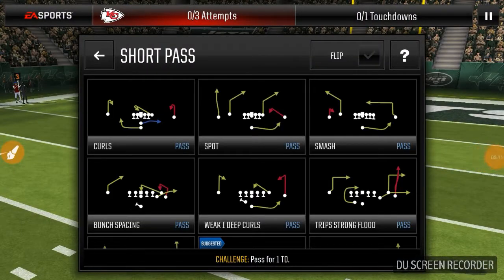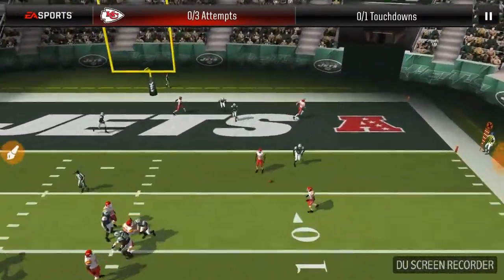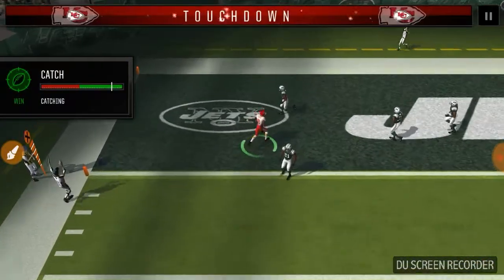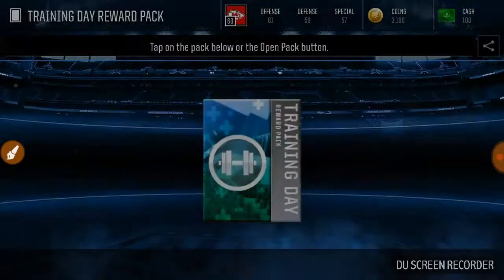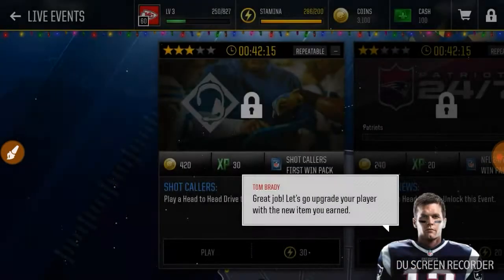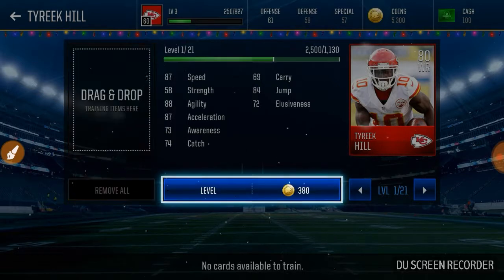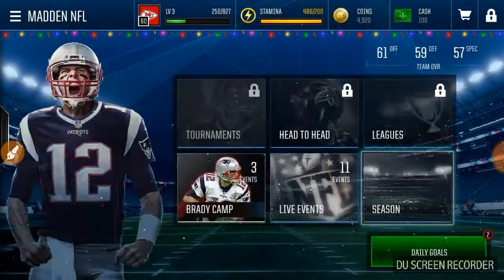We need to get one touchdown. Let's go with a spot play — Hill is on the curl route. William Sr. and we get sacked. Double hitch — Staples, there we go. Touchdown! And we just completed that pretty easily. How many training points is this going to give us? 2,500 — that is a lot actually. And we reached level 3. This game gives us a special gift when we hit level 5. Supply the training, spend the 380 coins, and now Tyreek Hill is an 81 overall. That's how we do that.